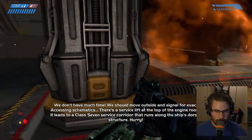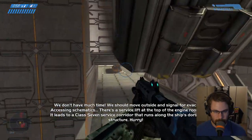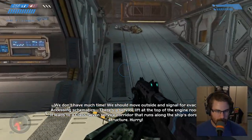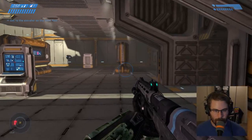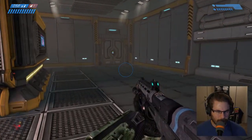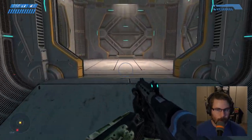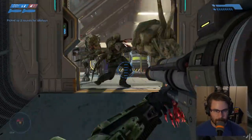Accessing schematics. There's a service list at the top of the engine room — it leads to a corridor that runs along the ship's dorsal structure. Hurry! Hope you're in for a treat and ready for what's about to happen. Good Lord — talking tonight is not my forte.